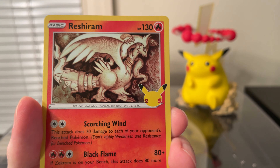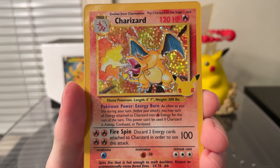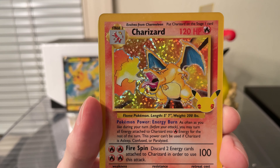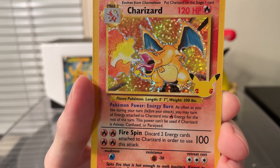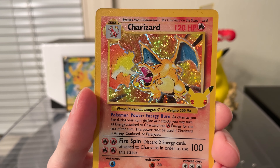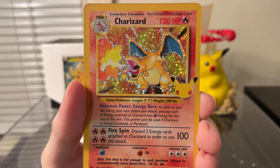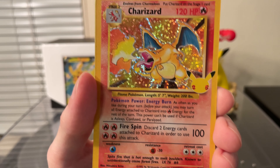Starting off with a Groudon, Reshiram — oh wow — Charizard! Wow yes! This is the best card I think you can get in the pack. Maybe the Shining Mew is more valuable but wow, this is awesome. My first pack of Pokemon cards ever opened was a base set pack in 1998, and I pulled a Charizard which sadly was part of the cards stolen from me at Chess Club — which I didn't even want to do in the first place. So yeah, really a good pull after so many Clefas in a row.